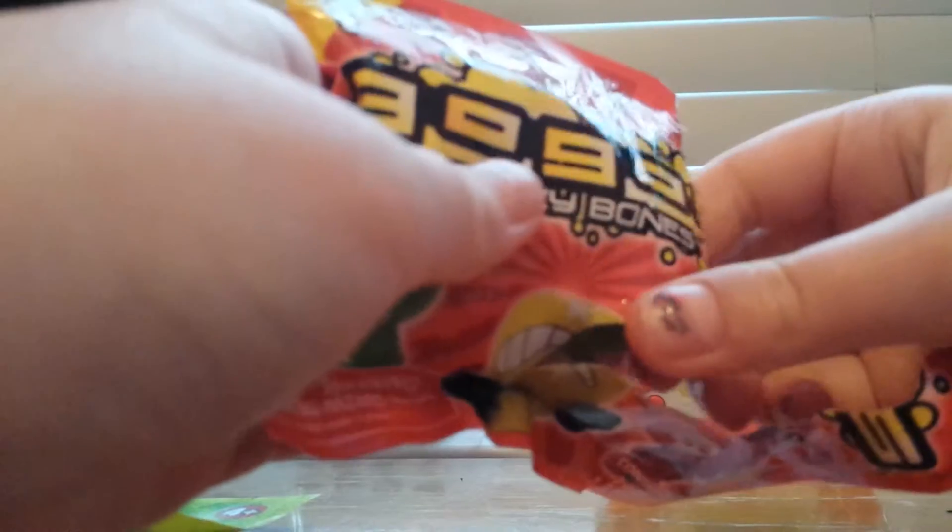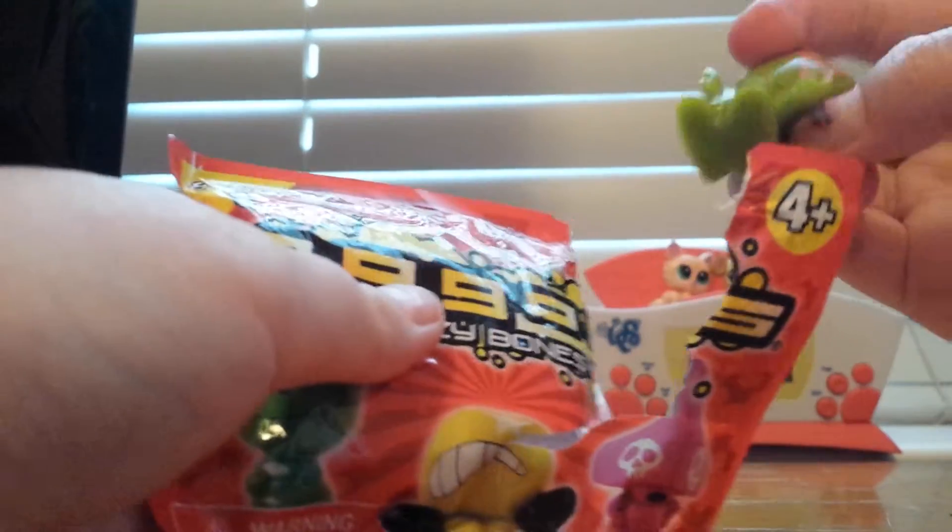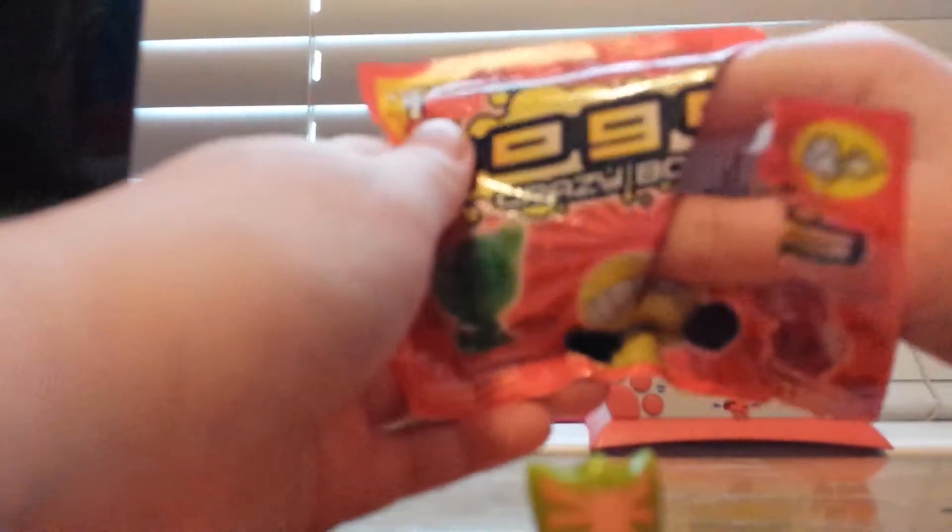It has a little tear strip, and let's see which ones I got. So the first one I got was this little guy — he has a little spider face. These come with three little guys, and they also come with stickers. I know that because I've collected these before.